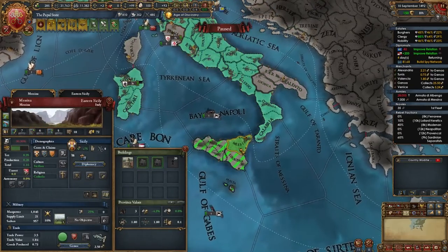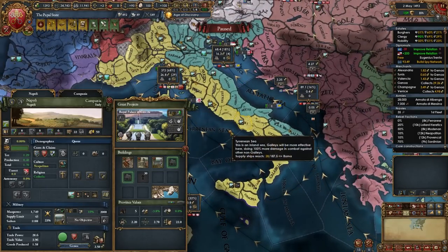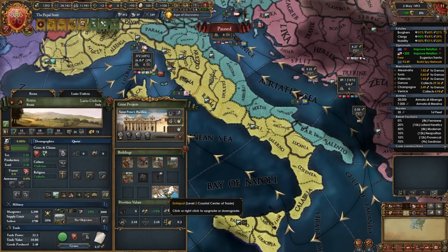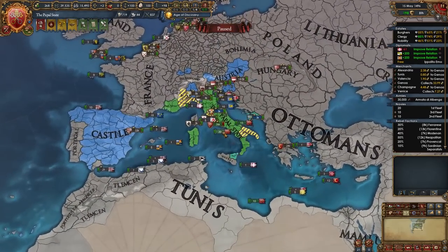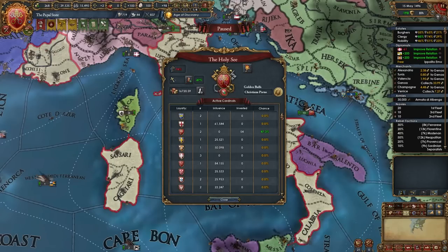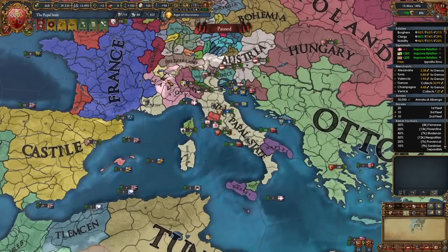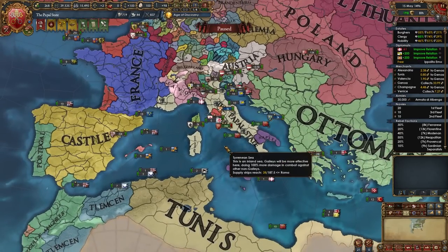Sicily has five more cores I can reconquer from Naples. With 1000 more ducats from burger loans I could upgrade the Royal Palace of Caserta to level 1, or bump a center of trade to level 3 - I'm doing that with Rome. By around the 1490s your realm should look something like this: starting as the Papal State, using the amazing powers of being the Pope and Curia Controller, joining the HRE, we were able to easily and rapidly expand to basically dominate all of Italy.